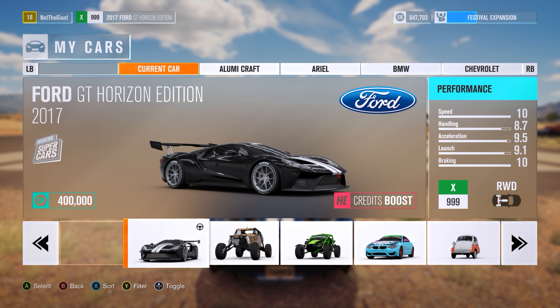What's up guys, I'm Not The Giant and today I'm starting a brand new series where I just do a speed test of the various cars that I have in Forza Horizon 3. The first car we're gonna look at is the Ford GT Horizon Edition 2017. You can see in the stats that it has a speed rating of 10 and an acceleration rating of 9.5, so it should be pretty good.